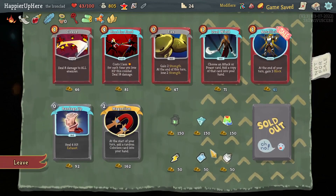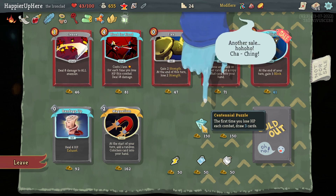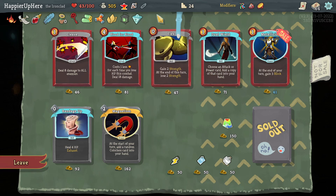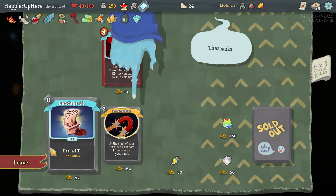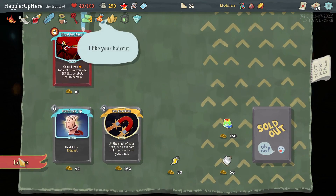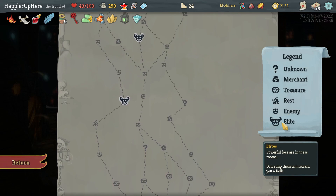Can probably afford all the relics. Lantern — gain additional energy. Centennial Puzzle — the first time you lose HP each combat draw three cards. Prismatic Shard would make it harder to go for collector bonuses, so let's not take that. Instead I'll take Cleave, Flex, Steel Wheel, Metallic Size — all good. Let's take a Power Push — might come in handy for the boss fight. I don't think I need Blood for Blood.